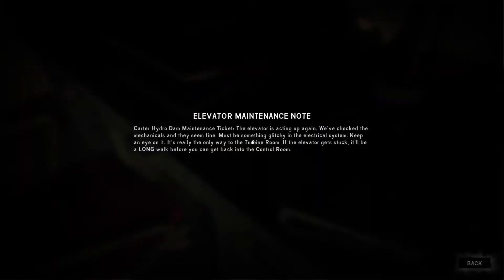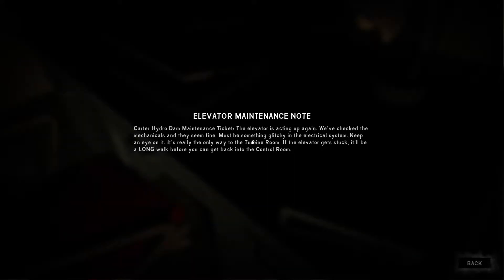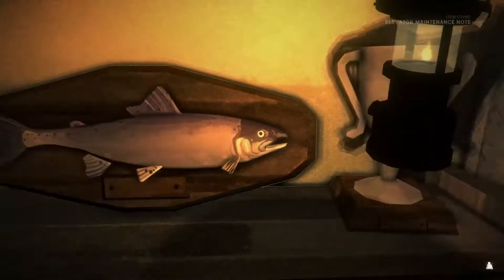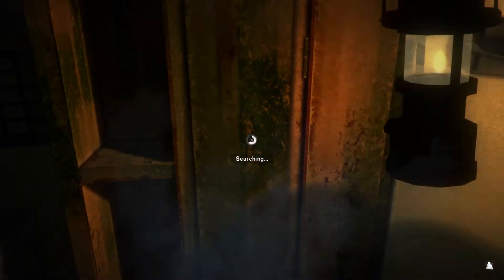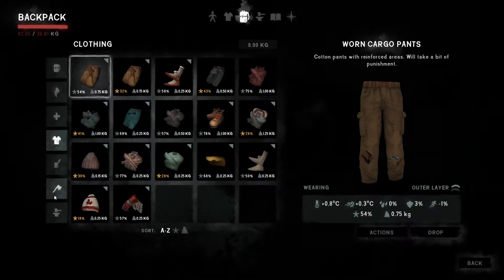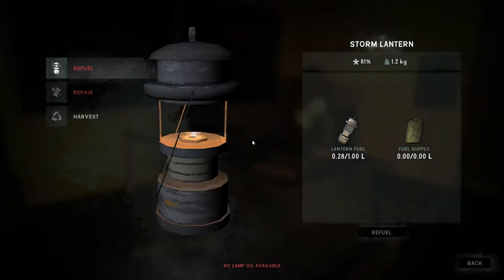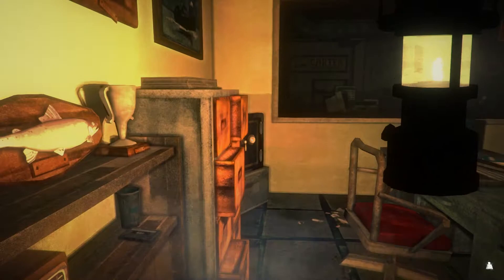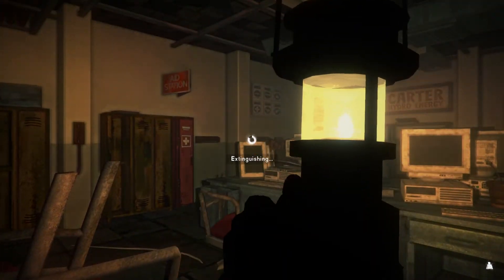There's another note: an elevator maintenance note. 'The elevator is acting up again - we've checked the mechanicals and they seem fine, must be the electrical system. Keep an eye on it - it's really the only way to the turbine room. If the elevator gets stuck it'll be a long walk before we can get back into the control room.' It's collectible so we're going to take it. My storm lantern is about to run out of fuel - but I am carrying some lantern fuel so let's refuel it.